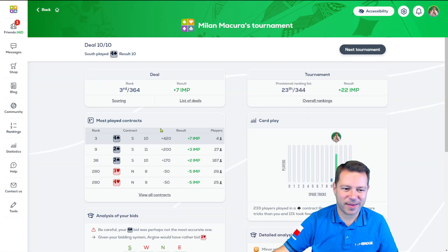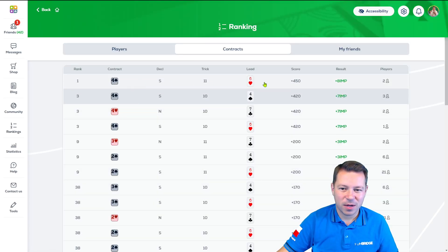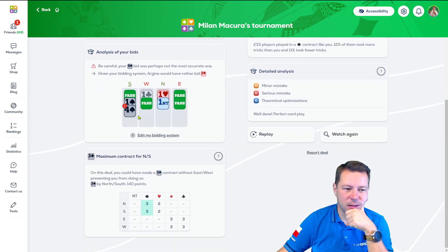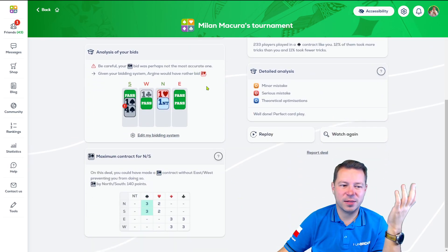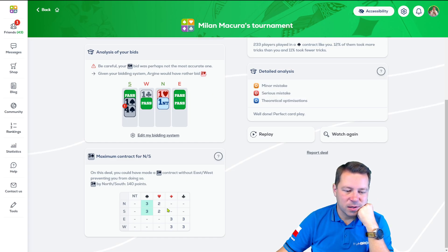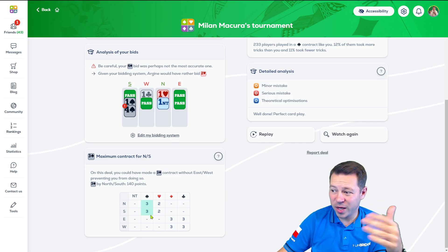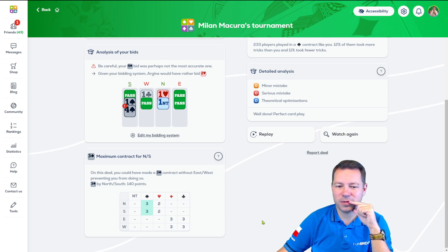Only four people in four spades — two more made extra tricks — so six people in four spades making. Unbelievable — two in four hearts. An Arjun wouldn't beat four spades like some random two-heart bid. We can make only nine tricks but only after a perfect defense of leading a low club or the queen of clubs — which is almost impossible. Well done, perfect card play. Thank you very much — plus seven, 23rd place.